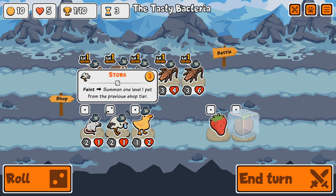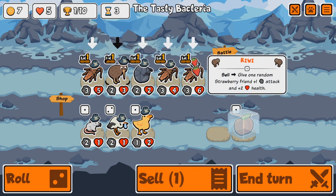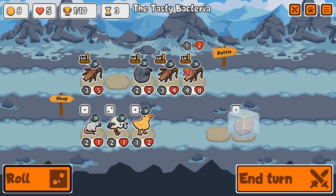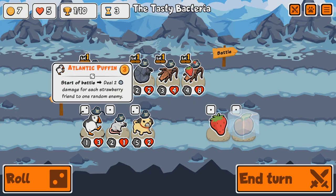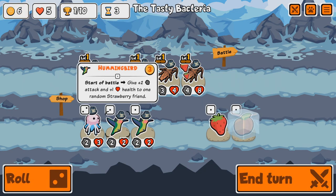The Stork might be interesting. I think I'm going to give the Strawberry to you, and then we're going to sell the Kiwi — because that's going to give more health and some attack as well. The Atlantic Puffin might not be a bad option either, since at the moment it does 2 damage. Let's re-roll.